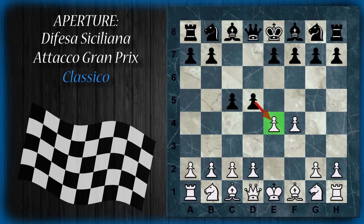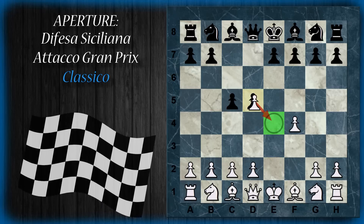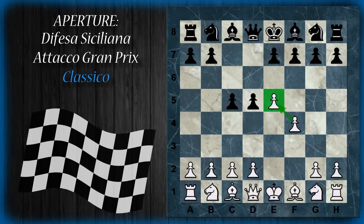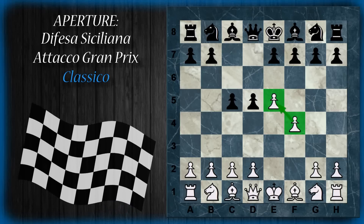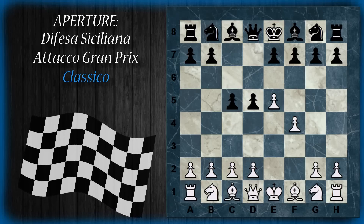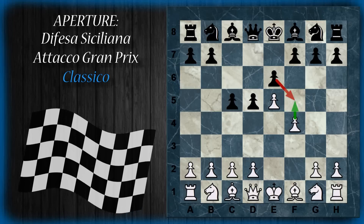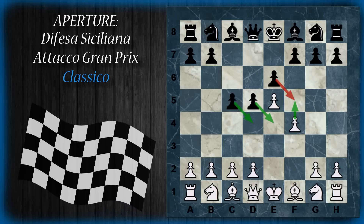Questo pedone minaccia subito la cattura. Le opzioni del bianco: la più giocata è per d5. Non ci sono grandi altre cose da fare, perché se il pedone viene spinto, l'attacco del bianco al centro è chiuso e la catena di pedoni è bloccata. Una cosa a cui poteva mirare il bianco era la spinta in f5, tipica in questo tipo di attacco. Con il pedone spinto in f5 la spinta non è più sostenibile. A questo punto il nero può semplicemente giocare e6, bloccare completamente la spinta in f5 e sviluppare in tranquillità, avendo una buona porzione del centro controllata dai pedoni sul lato di donna.